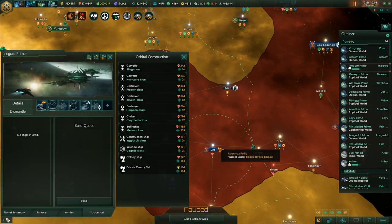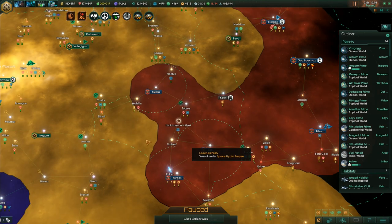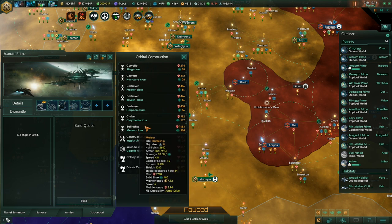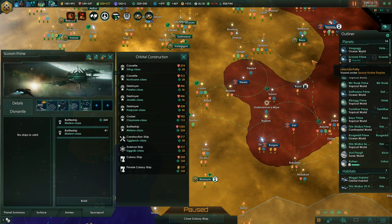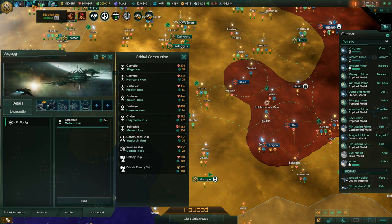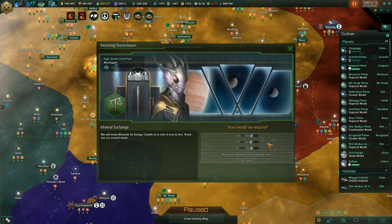Now we just wait for the vassal integration to finish - it's only a year away. We'll build as many extra battleships as possible, as many as we can afford. We can also trade more energy through the trader enclave.